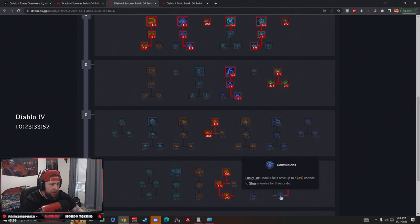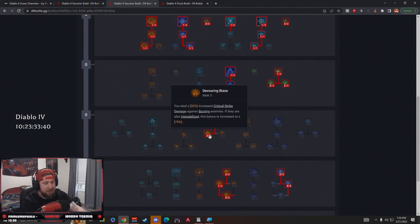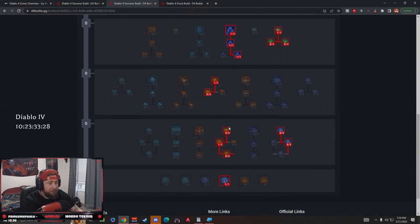Next we take Inner Flames — Pyromancy skills deal 3% increased damage while healthy, mostly taken to reach Devouring Blaze. Devouring Blaze gives us 30% increased critical strike damage against burning enemies, which is always going to be happening. And if they're immobilized, this bonus increases to 75% — that's massive.